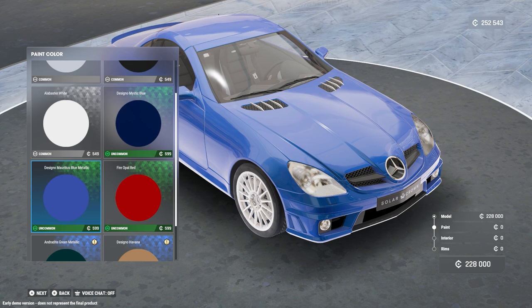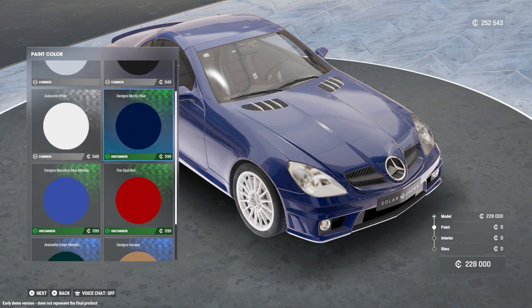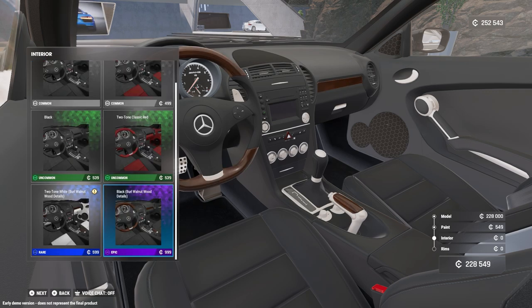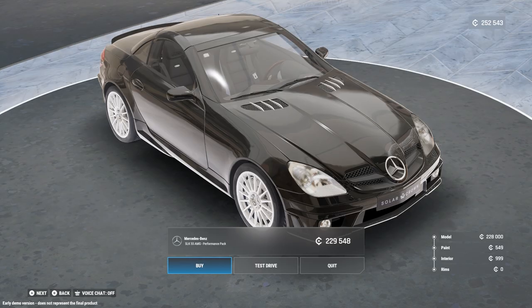We also have Designo Mystic Blue, Designo Mauritius Blue Metallic, Fire Opal Red, Android Green Metallic, and Designo Havana. I think I'm going to go black car this time. We can also get different colored interiors — there's black with carbon fiber details, which is nice, and black burl walnut wood details for only 999 credits. I think I'll get it — wood panels do look good. We can get three types of rims but they're the same rims only differently painted. I'll keep the multi-spoke titanium gray.